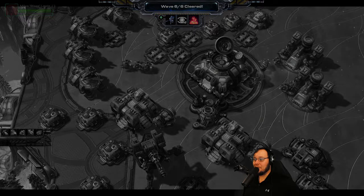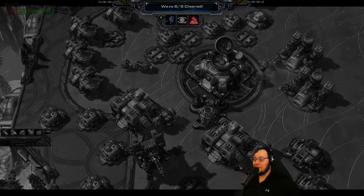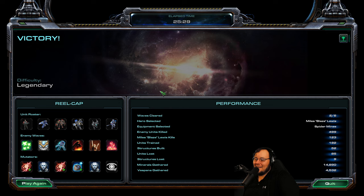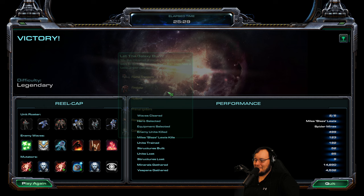Being able to use those strike platforms to take down the spawners — it worked great. We only got credit for two out of the six waves. As you go up in difficulties, this game is very hard. I like RealCraft — that's amazing. This game is really fun. I'm not perfect at it, but roguelites are always built around chaos — you're not supposed to be perfect every time.